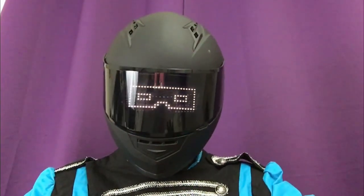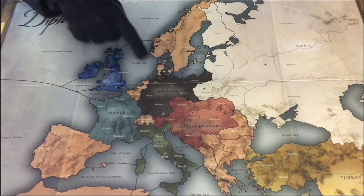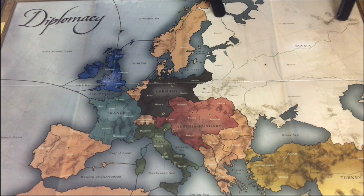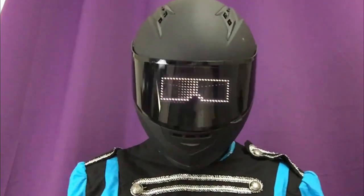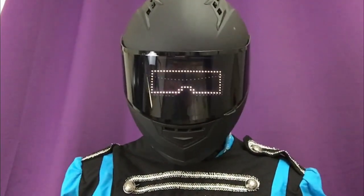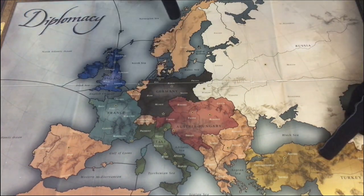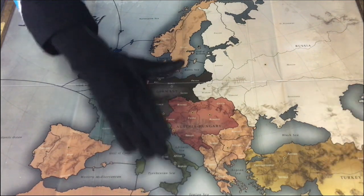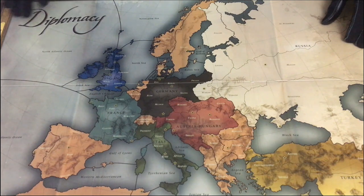The French, English, and German home centers are located entirely in the north, and thus these powers are northern powers. Russia also has a home center located in the north, St. Petersburg, and is capable of building fleets and contesting the north, so Russia also counts as a northern power. The southern powers are Italy, Austria, and Turkey, because all their home centers are located in the south, as well as Russia, since the majority of the Russian home centers are in the south.